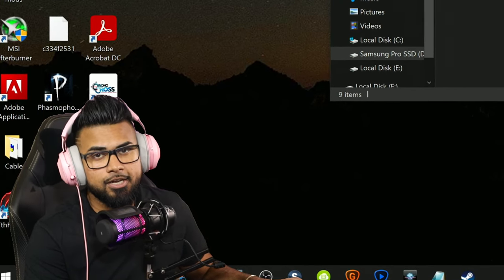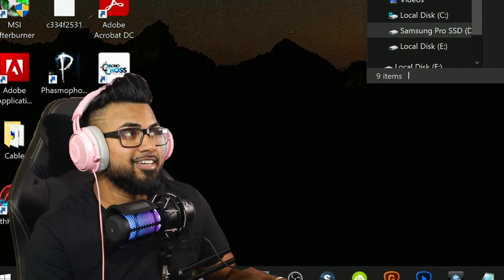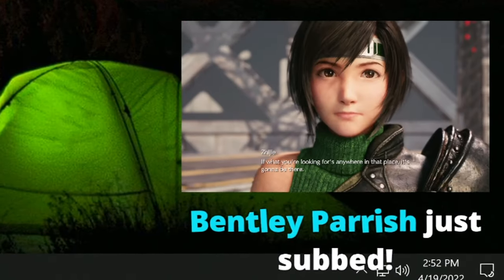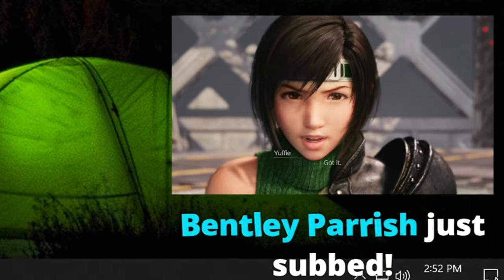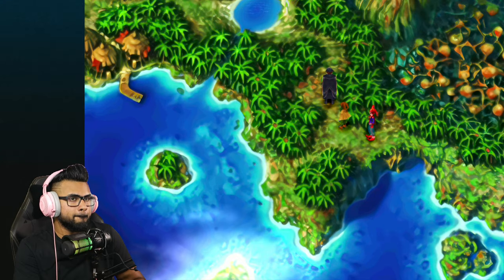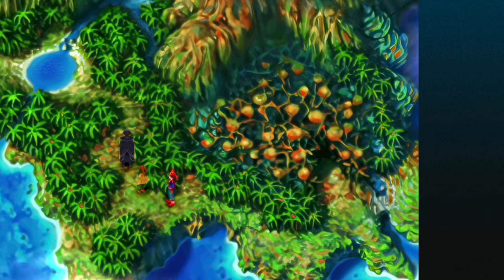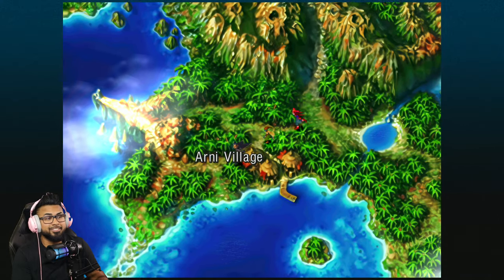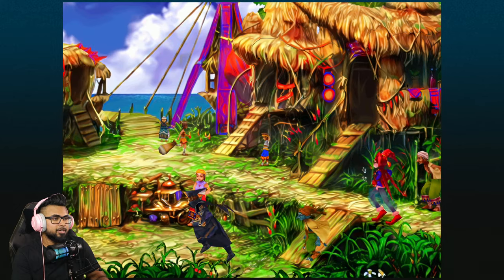Now let's boot it up, check it out, and see what exactly these AI-upscaled backgrounds look like. I'm excited. Actually wait a minute - the Hydra Marshes look way more detailed over there already! Alright, let's go into Arnie Village and see what this looks like.